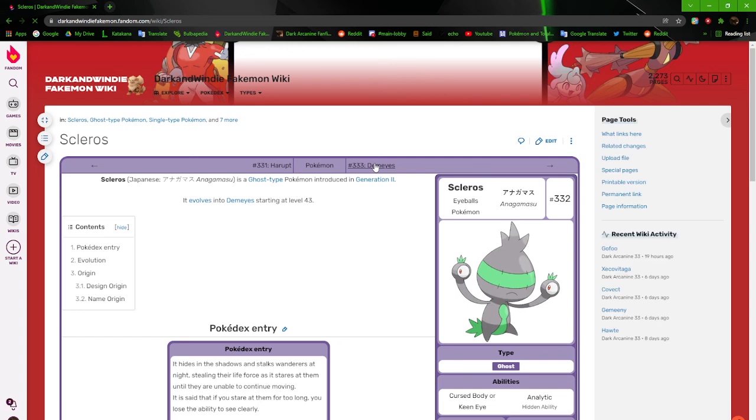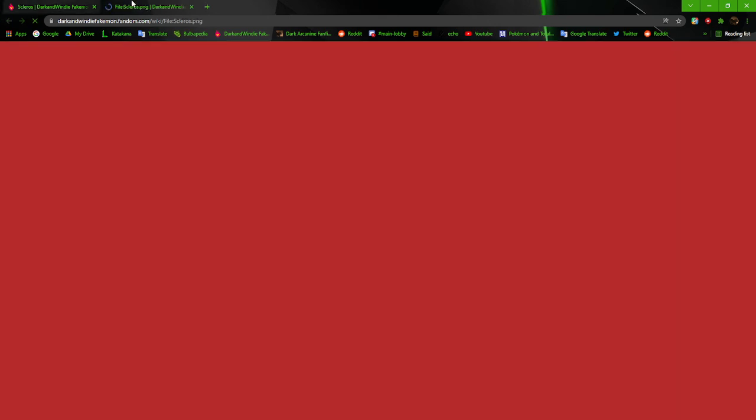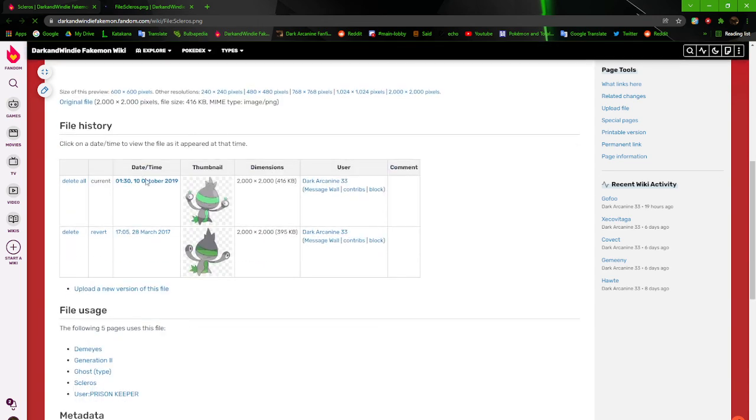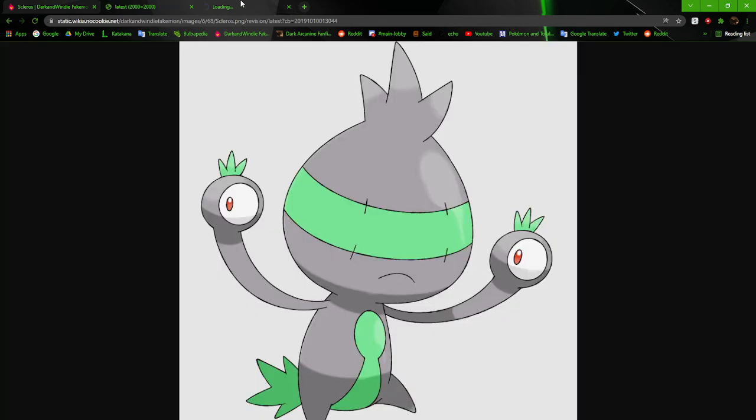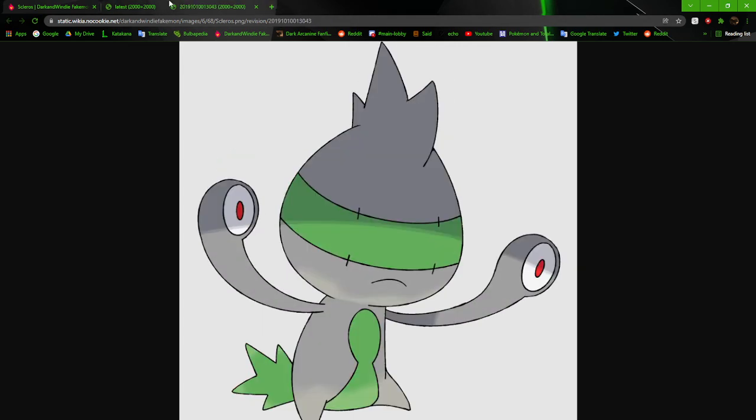Next up, we got Scleros, the Eyeballs Pokémon — a.k.a. Pan's Labyrinth, a.k.a. Cloverfield monsters. This guy is cool. The older design is remotely the same — I just changed the colors, made the green a bit lighter, and made the eyes a bit better. They're remotely the same, so there's not much to talk about.